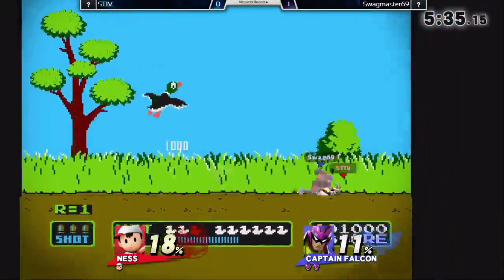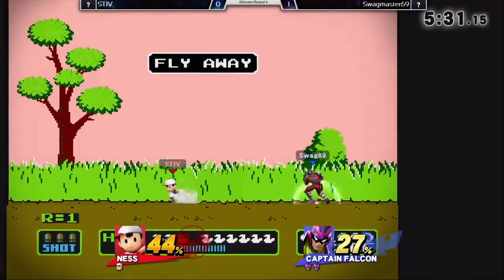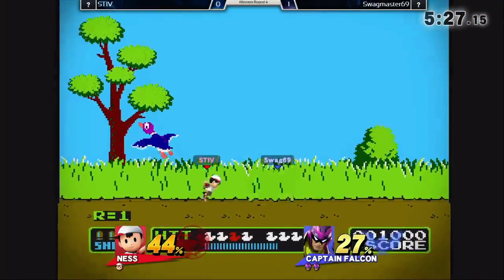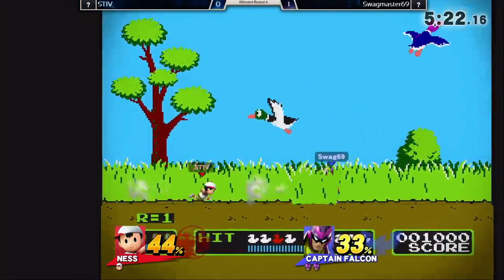Stiv has good choice in character colors. The best Ness is the black and yellow — that's the funniest. Yeah, that or Mr. Saturn Ness. Other than that his colors are pretty bad. Oh yeah, the really edgy black one? Nah, that's the Mr. Saturn one. Yeah, you never played EarthBound?